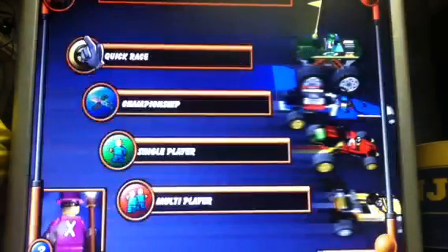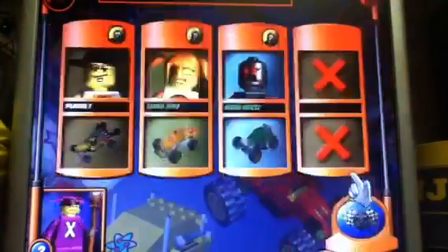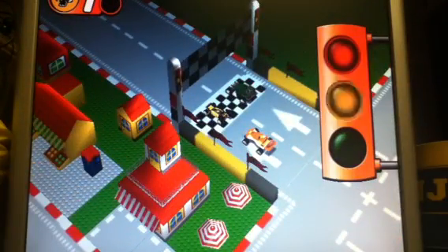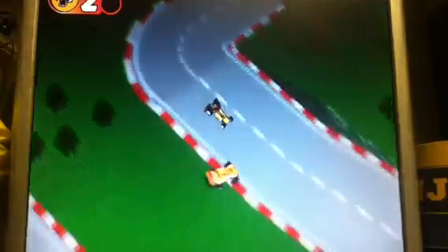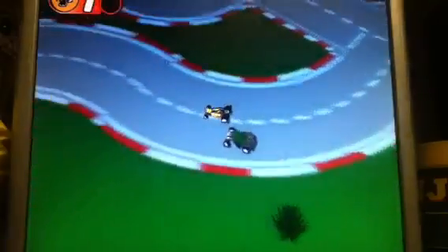I'm actually going to turn them on — I'm going to see if I can get the video to work. We don't have the video yet. Usually in the bottom corner there would be a small video showing your character's emotional reactions — for example if he bumps into a car, gets hit by something, is going really fast, or is stuck in mud or spins out of control. It's kind of fun; it keeps you entertained while racing through a track.